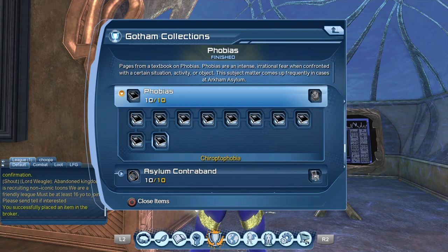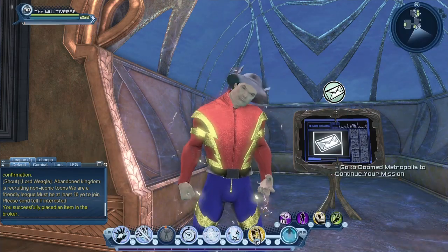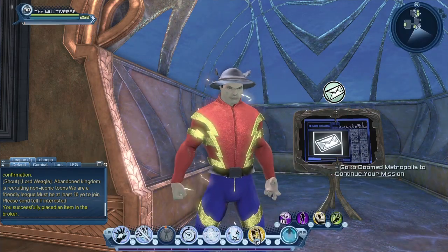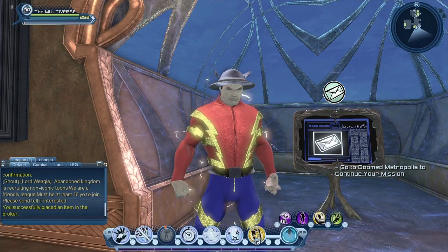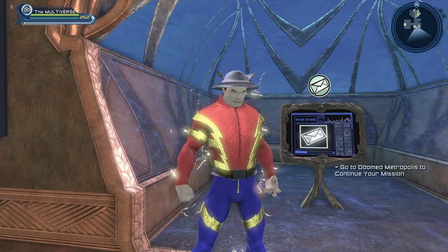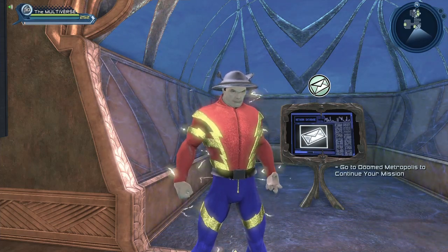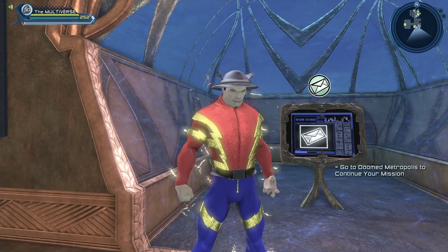You have to gather those 10 collections to get a free mailbox for your lair. You can either purchase those collections from the broker, or farm until you get all 10. For those who don't want to see farming, this is the end of the video. For the rest of you, let's go farm for collections.